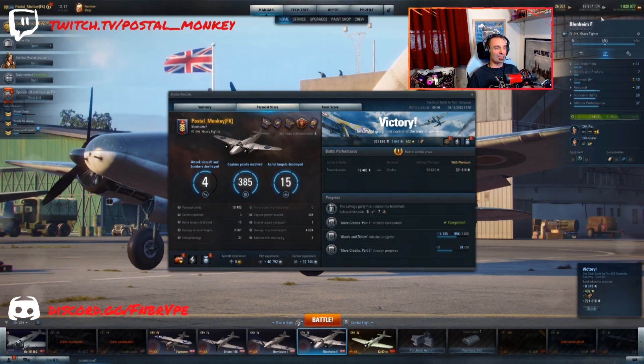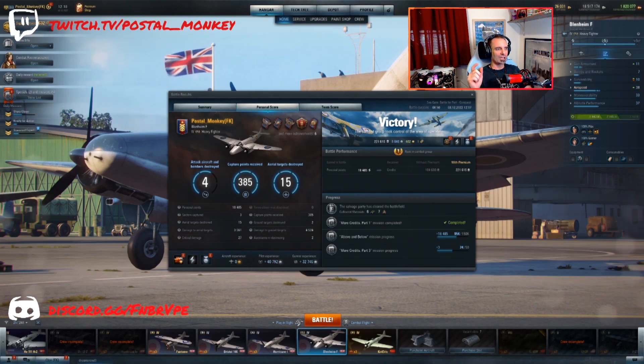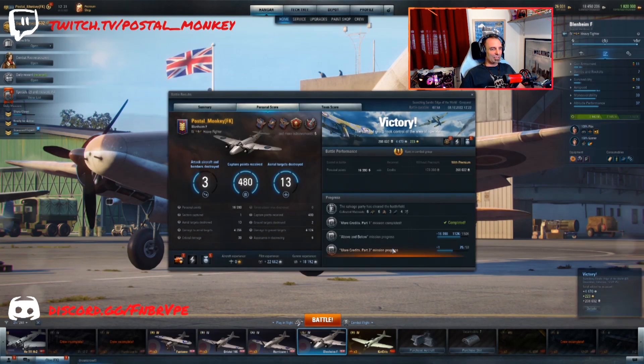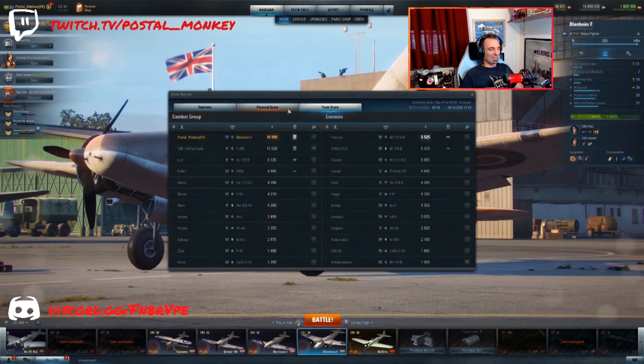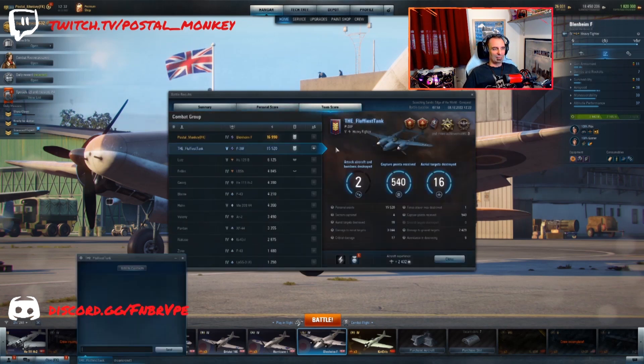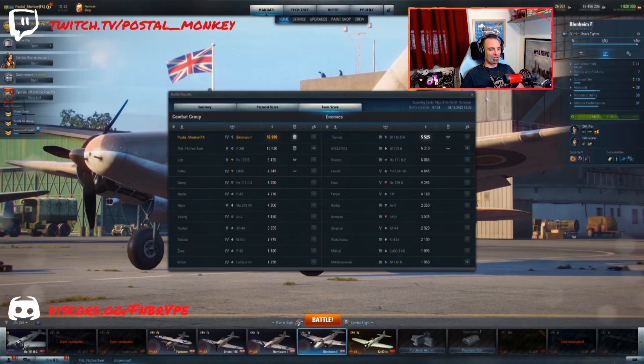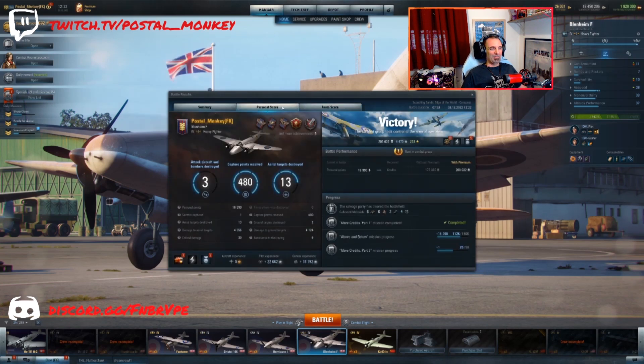You can see this is the first battle because the flag in the background is still skipping around. We've got 18,000 personal points, 15 air kills, two ground targets killed - about 3,500 and 4,500 damage respectively. Now you can see I fixed it - I actually changed the game from borderless mode to full screen and that's what fixed it. For the second battle: 13 kills, two ground damage, a little bit more air damage, basically the same amount of ground damage. Had a lot of support from 'the fluffiest tank' which is a great name. The enemy team just wasn't as effective as they would have liked to have been.